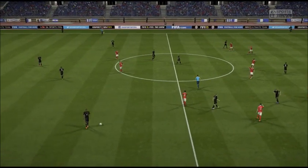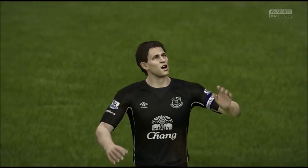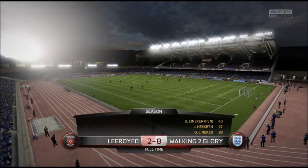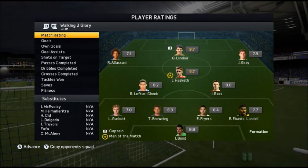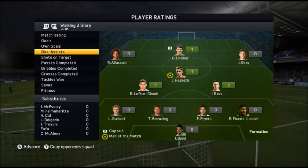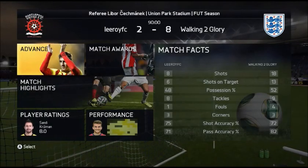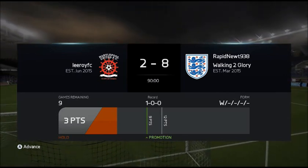And there is the full-time whistle — what a game! What a performance from our first game: an 8-2 win. Four goals for Lineker, four goals for Hesketh. Tremendous victory — I was not expecting that from the first game. Both players rated 9.7. An assist apiece as well, two for Rhys and one for Loftus-Cheek. So four goals for Lineker and only one assist — that means just four upgrades for our team. That puts us on three points after our first game in Division 10. Another three wins and the title is ours.